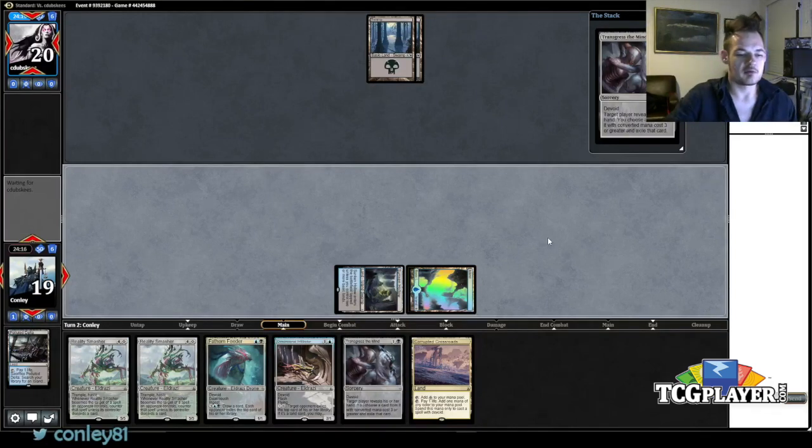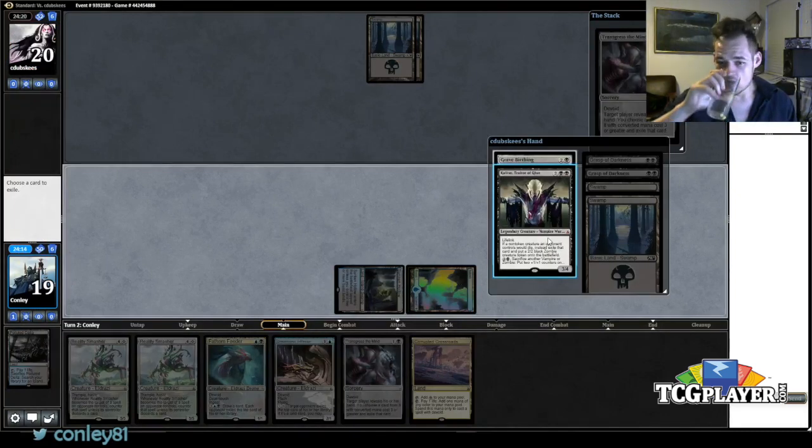If he's got a handful of removal, running out either of my creatures is kind of bad. Alright, two Grasps, so I'm just going to take Grave Birthing here and then take Kalitas next turn. Wait, is Grave Birthing even worth taking? It doesn't do anything — I guess I'm just going to take Kalitas.